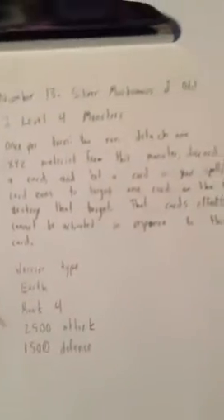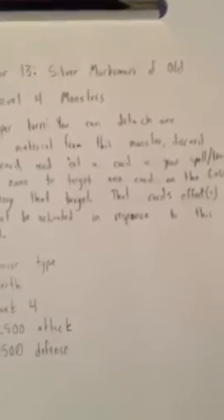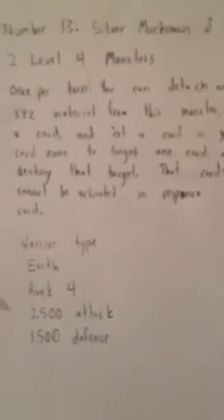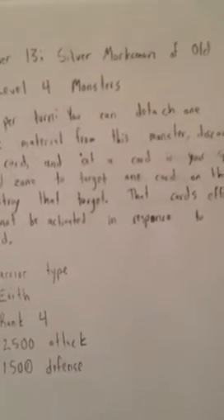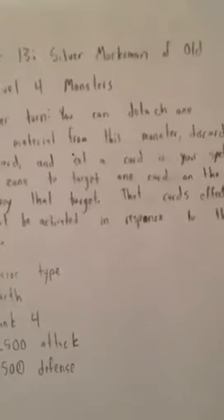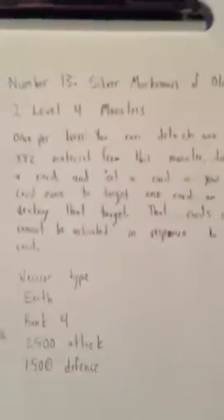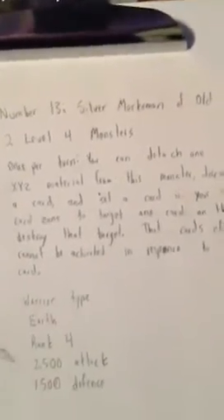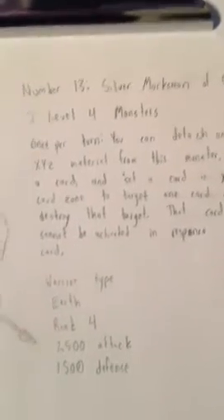So the goal is that they'll MST, or Heavy Storm, or something, to destroy your Silver Sentinel that's set, because they think it's a Bottomless, or a Solemn Warning, or a Solemn Judgment. Silver Sentinel gets destroyed and you get its effect. I had to make some kind of cost, so discarding the card is the cost, but if you do it smart, you discard an Earth monster — and then maybe you could even get that monster's effects if it has any. And then you're just setting up your graveyard for Grand Soil.